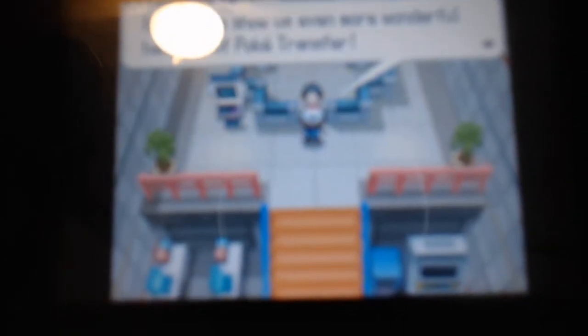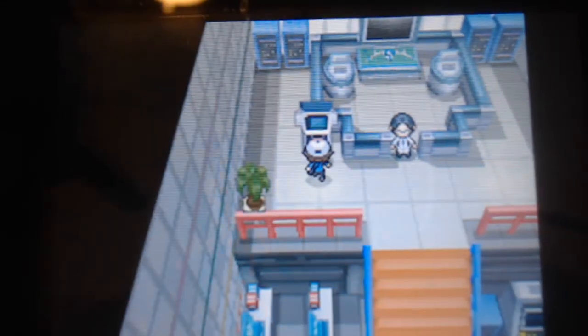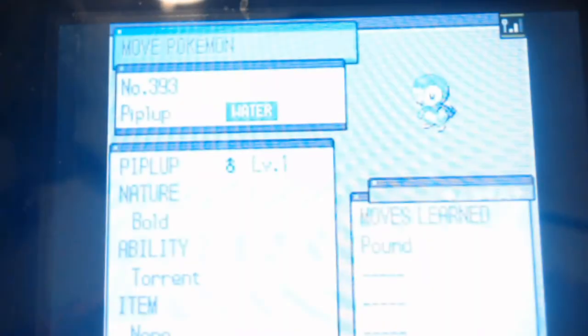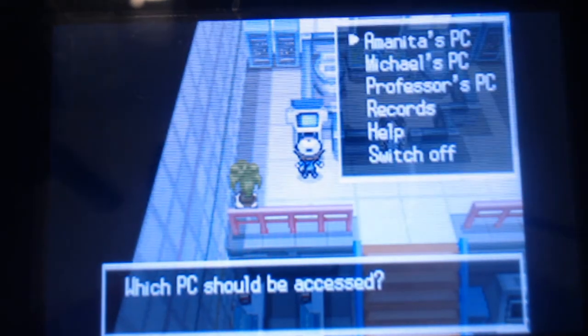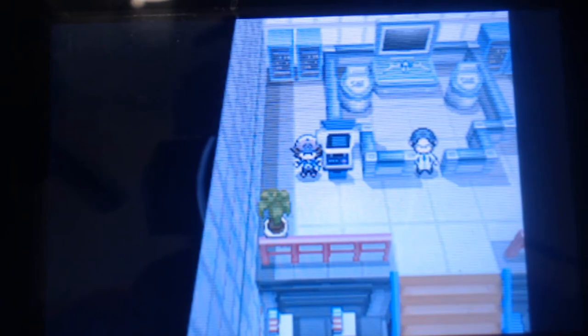Now we turn off the older DS, put the stylus away, and grab the second DS — the one with the Gen 5 game. Let's come over and I'll show you exactly where the Pokémon went. They went right into the PC Box — there's the Aerodactyl, Unknown, and the whole squad right there. That is how you do it. If you have any questions post them below. I've been the Phantom Michael — I'll see you guys in the next one!